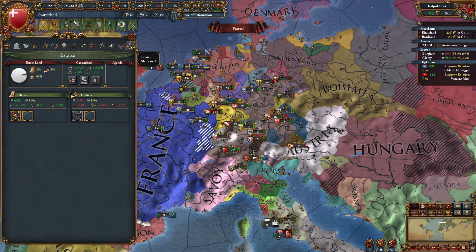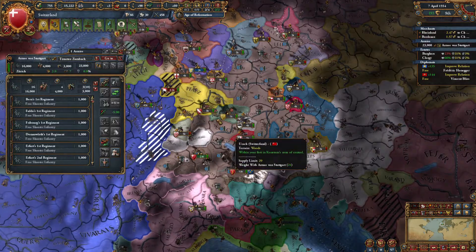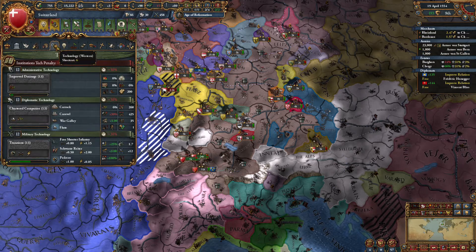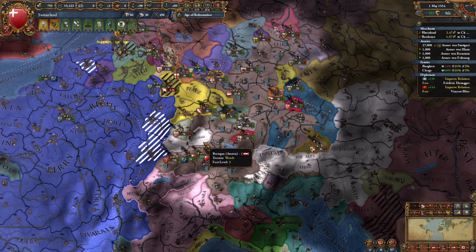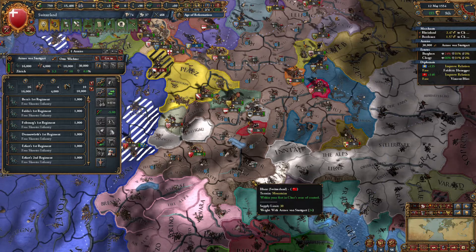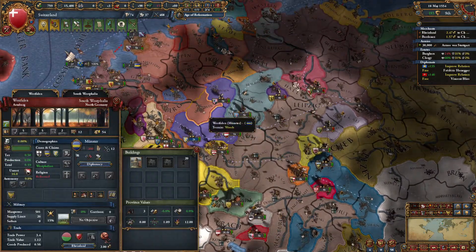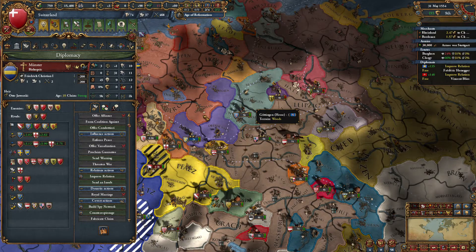I don't particularly care if they're upset. They basically have no power anymore in the government. And we need to put our 3-5-6-4 leader in charge. Let's go walk over to Munster. Ah, we still have a truce.